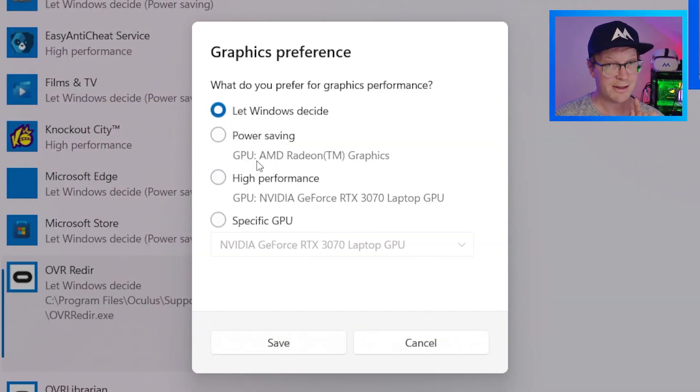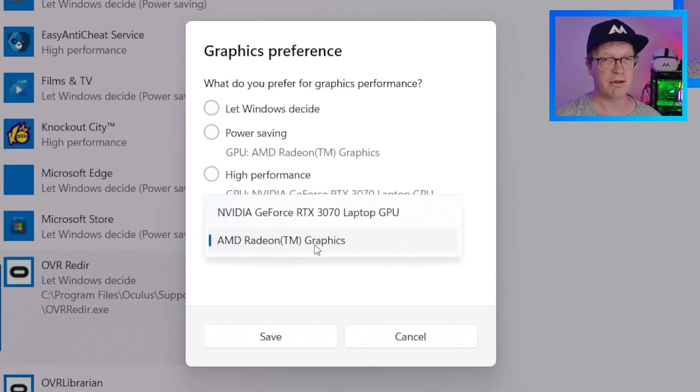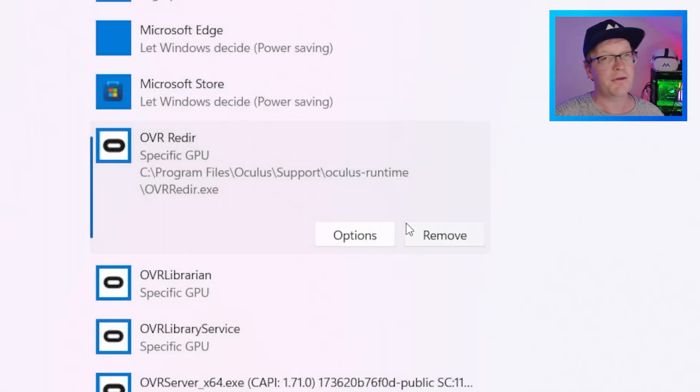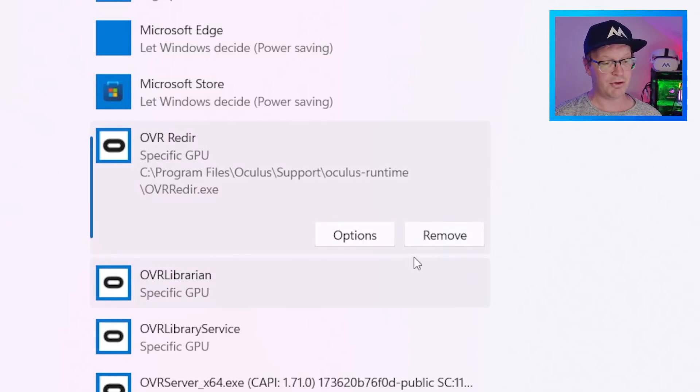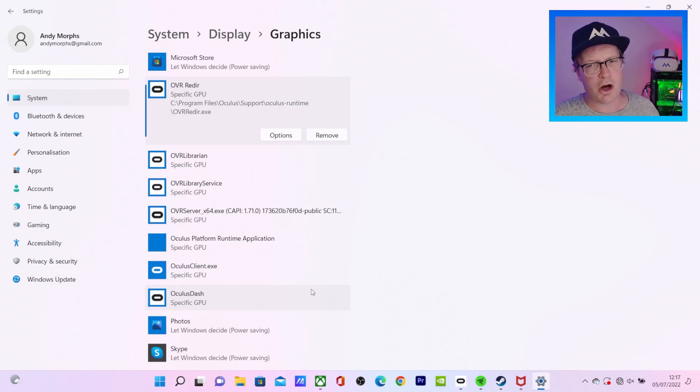Go to Options and select your specific GPU. There we have it — my GPU is there, and for some reason it generally wants to default to the weaker one. Select your dedicated GPU and there we go. Search for the rest of the Oculus files and specify them the same way — I'll put them in the description below. And that should fix your black screen with three white dots if you're using a laptop.